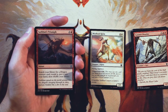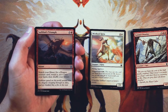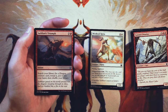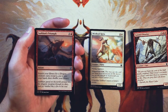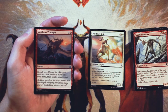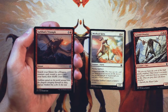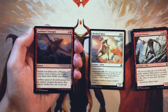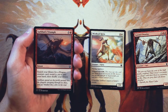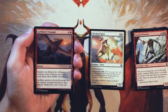Our first uncommon is Sarkhan's Triumph, an instant for two and a red. Search your library for a dragon creature card, reveal it, put it into your hand, then shuffle your library. This is fine if you have enough dragons to make it worth it — you don't want to play it if you've only got one or two dragons. If you've got like five dragons it might be worth it, and if you have a dragon lord or some big payoff dragon it becomes much more desirable. However, don't take this before having the dragons — it ends up being a dead card. I don't like it very much unless you're already there with the dragon stuff.